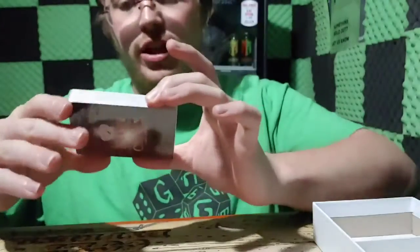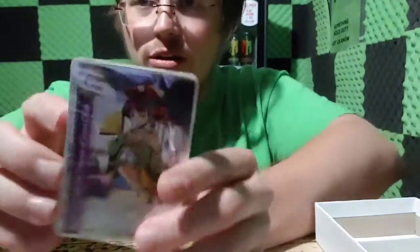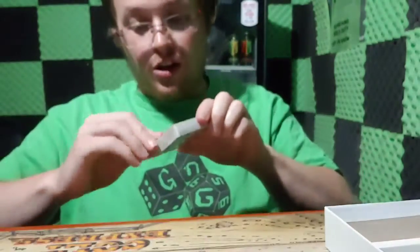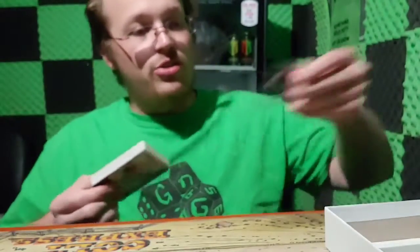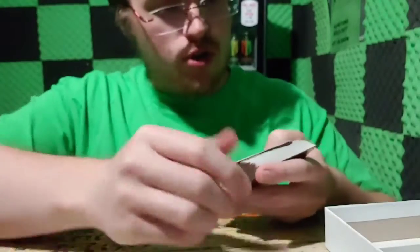What else do we got here? I got two decks of cards here. Alright, we have our princess. This is Far East Princess of Sumsoka. Alright, and I'm going to try to keep this video not too terribly long. I'm going to do maybe another two minutes on it. I just want to give a rundown of some of the cards that you get in here.